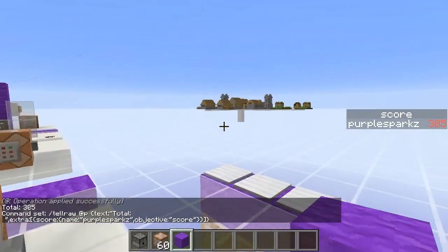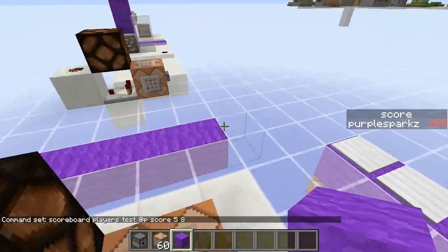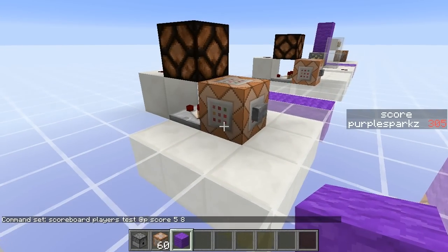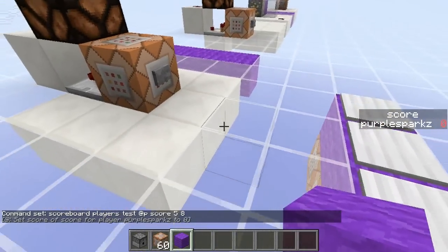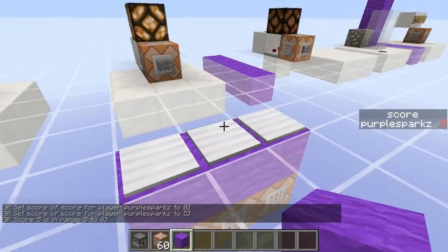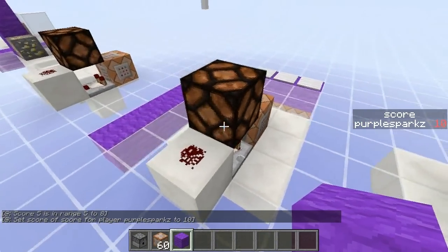You can now test for somebody's score being within a range of something. Before, you could only test whether an entire scoreboard was within a range, but now you can test a specific player for a certain score range. This command is testing between 5 and 8: if I set my score to 0 the light won't turn on, if I set it to 5 — which is on the edge — the light will turn on, and if I set it to 10, which is higher than 8, it'll turn off again. That's going to be very handy for testing players more precisely.